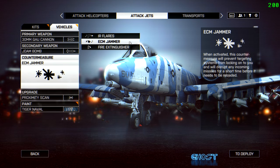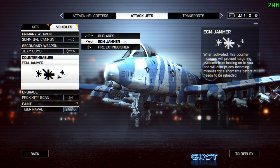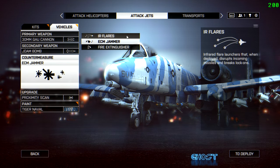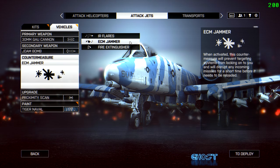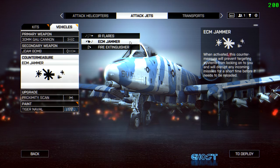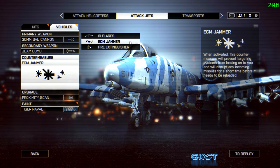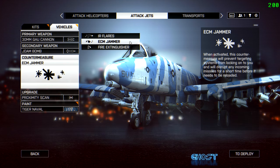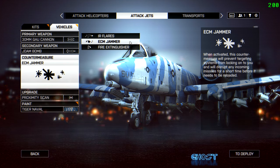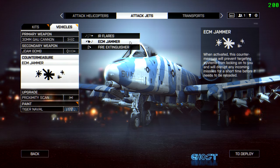My favorite countermeasure is the ECM jammer. IR flares require you to pop them after you've been locked on to lose the lock or deflect a fired missile. The ECM jammer can be used before you get locked on at all, preventing any lock-ons, and can also stop a missile already fired. Active radar missiles are an exception and will hit you regardless of countermeasure. A big advantage of ECM over flares is that it makes you disappear off the enemy air radar, which is incredibly useful in a dogfight.